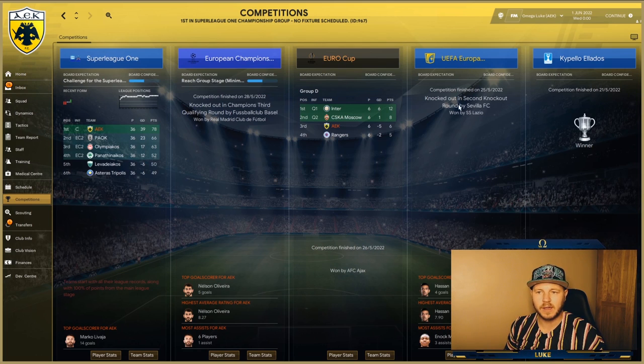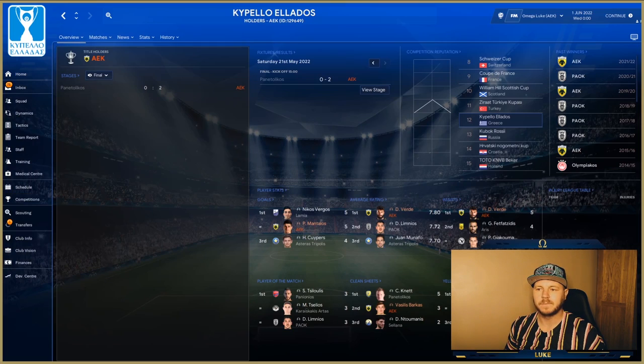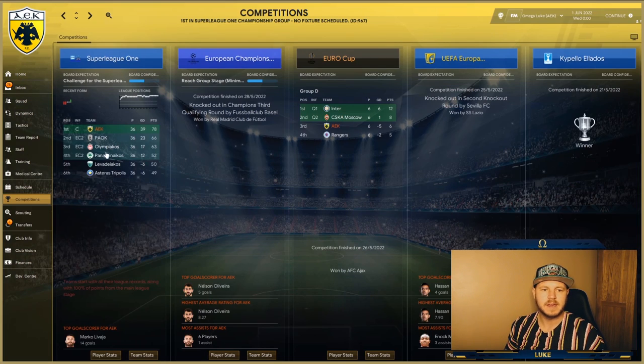Competition-wise they were knocked out of the Europa League in the second round by Sevilla, which was won by Lazio — quite a difficult competition if Lazio and Sevilla are in it. The cup though — they won it two out of three years, so happy days. The league: they didn't win it the first year, Olympiacos took the trophy, so two league titles and two cup wins. That's quite a success in three seasons for Matthias Palacios.